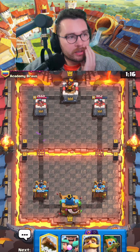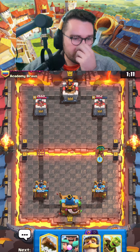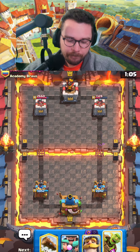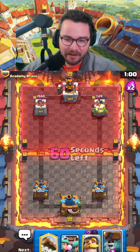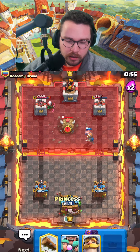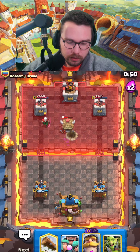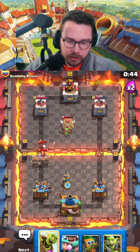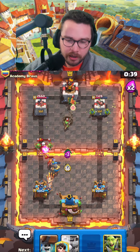We're ready for the dart goblin — maybe force out arrows. His hand right now is like valkyrie and arrows. I'm gonna spear goblin at the bridge to force out arrows, but it'll probably just valkyrie late. Goblin barrel should force out the arrows — there they are! Maybe we can force out the valkyrie — even better, I think one of those connects.